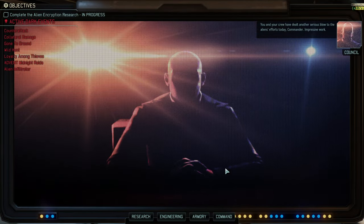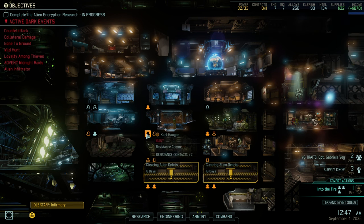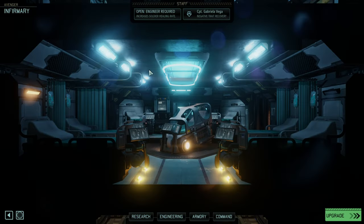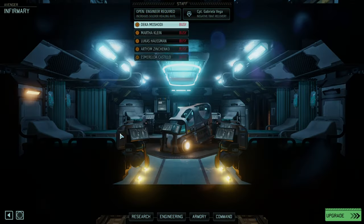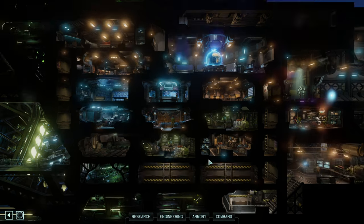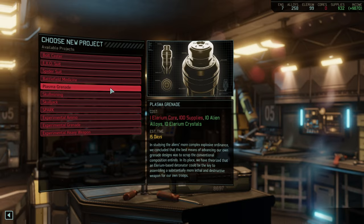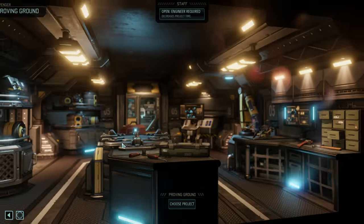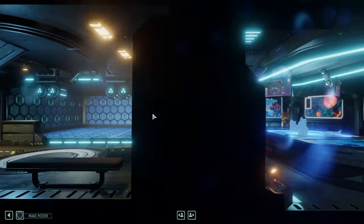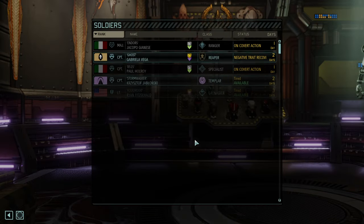You and your crew have dealt another serious blow to the aliens' efforts today, commander. Idle staff in the infirmary — okay, there is no idle staff here. Might as well choose a project here — plasma grenades would be my next selected project but we need more Elerium cores. Let's check Wilson out — got almost enough for holo targeting, so let's do that.